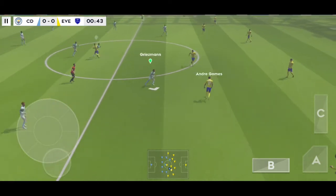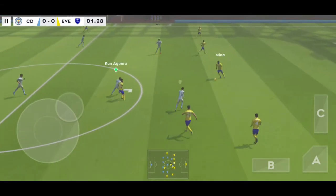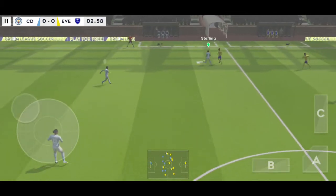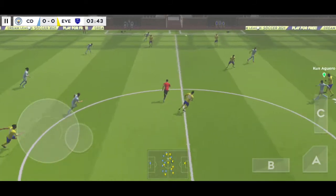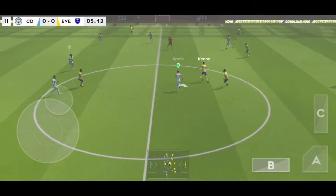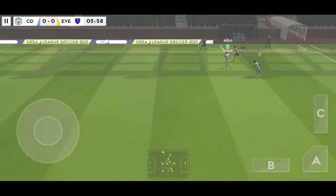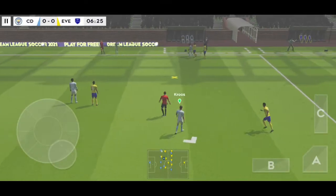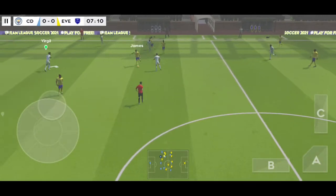And we're off — this should be an entertaining game. Rich Arlison wins it back for his team and sends it forward. The ball's crossed the line, it's out of play. As you can see, it's really wet out there. Let's hope the pitch doesn't affect the game.